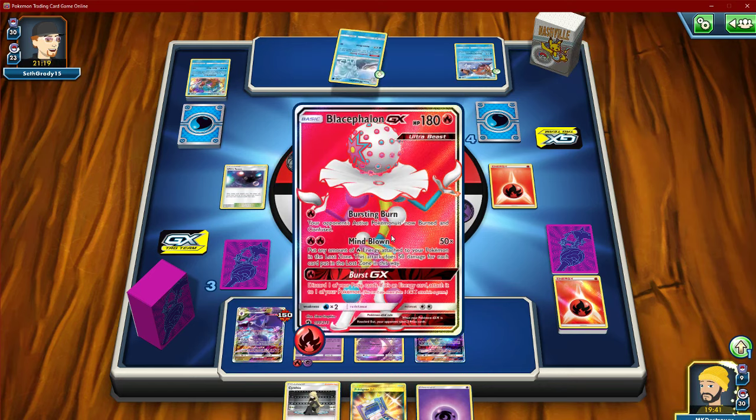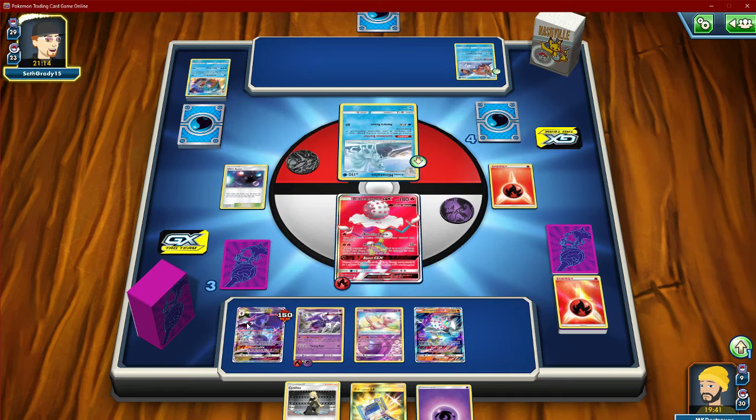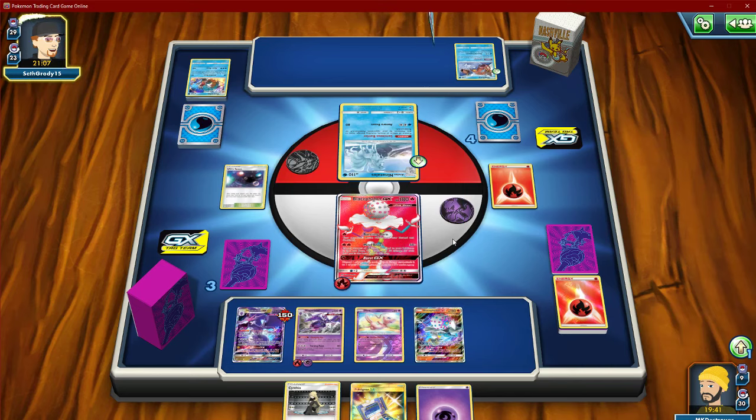He's going to promote Alolan Ninetales. We're going to Burst GX. Hopefully he gets stuck here. Switching to this guy at three prize cards — ooh, that's not going to work. And retreating is not smart. I want to get that Burst GX attack off.